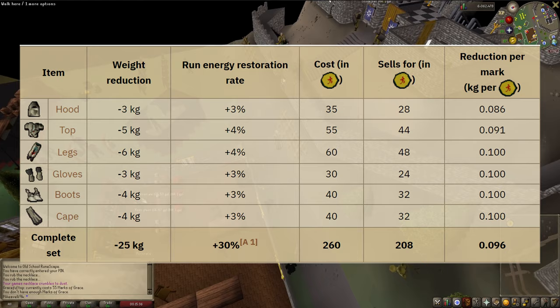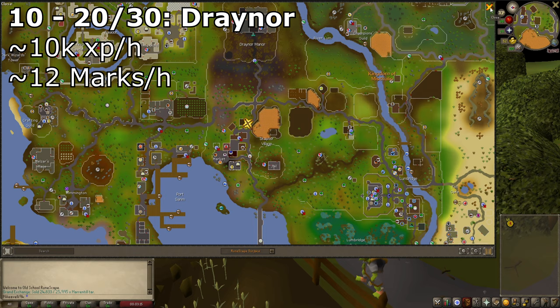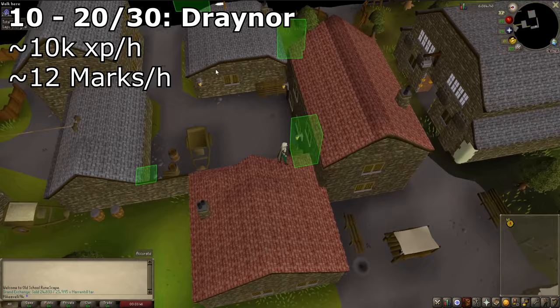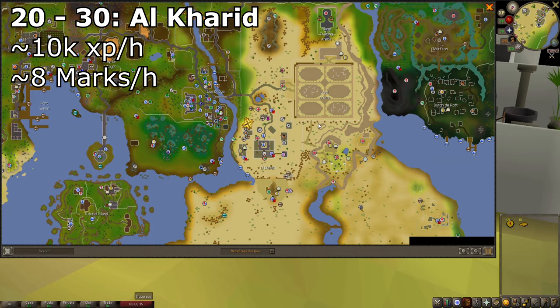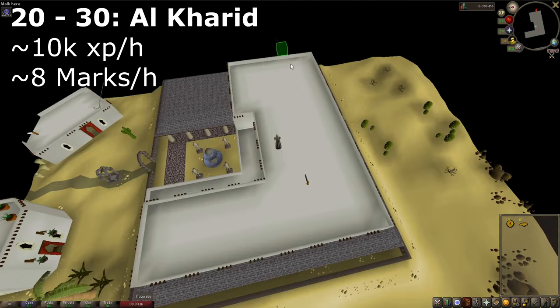So it's definitely worth getting this set. At level 10 you can do the Draynor Village rooftop course, where you'll gain around 12 marks of grace per hour on average and around 10k XP per hour. The XP rates aren't terrible and don't really get any better at the Al Kharid course. However, the mark rates are slightly better at Draynor — 12 compared to 8 at Al Kharid — while XP rates are basically the same.